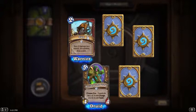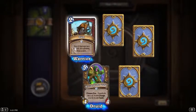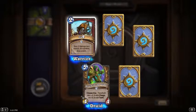Two mana Slam: deal two damage to a minion, if it survives draw a card. In my opinion you want your removal spells to actually kill the card, not just replace itself, so I don't think this card's that great.